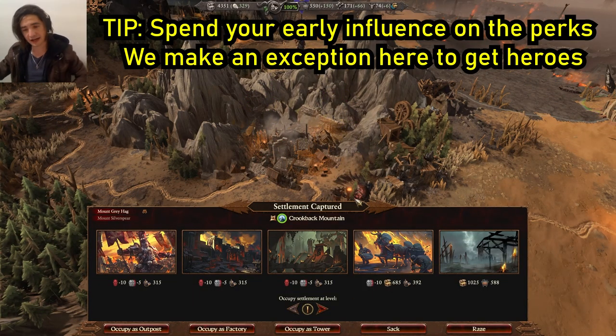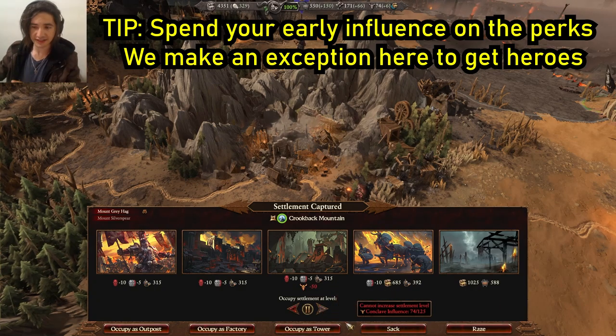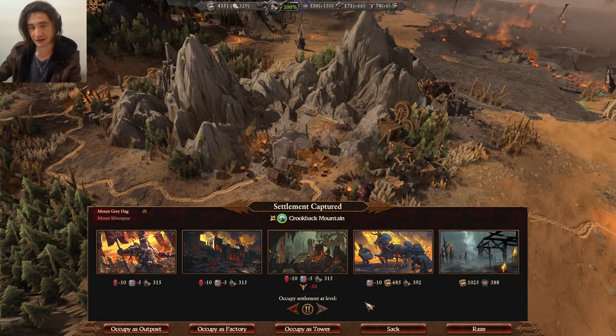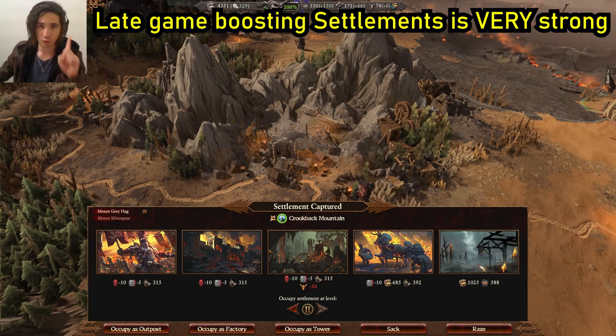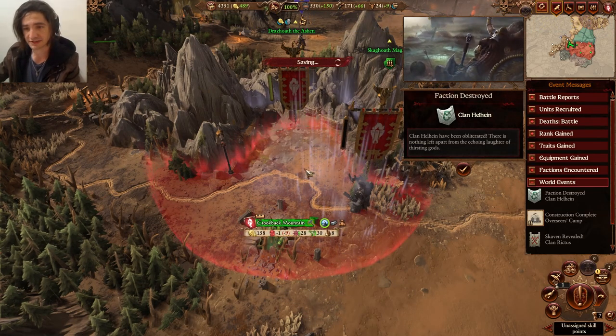Now we take the tower. Here you have a choice: I am choosing to bring this up to tier two. Normally I never do this — just take it and build it up. But getting it to tier two will allow us to build heroes sooner, and that will increase our power sooner. We have a lot of hostiles around, so heroes will help us really punch up. We're foregoing getting an extra perk on the tower sooner, but there are only really two there that we need.